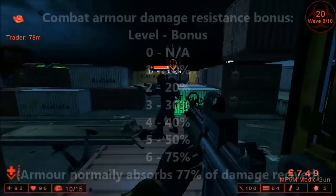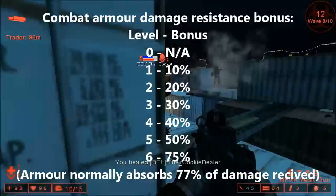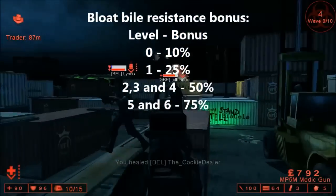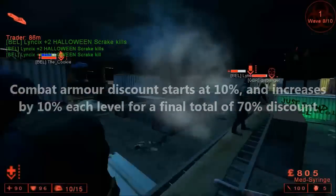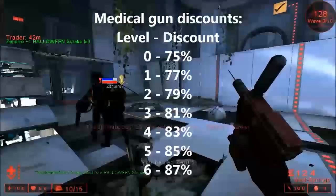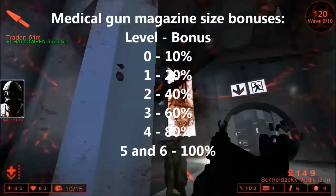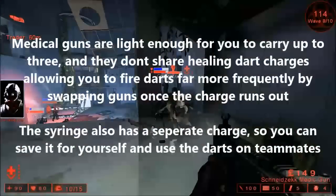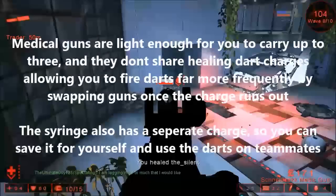A Medic gains significant bonuses towards combat armour, to the point where if you're wearing a vest, clots and crawlers won't even reach your health when attacking you, and you'll even be able to withstand a beating from a Scrake or Flesh Pound where other classes would suffer. Your medical syringe and the darts in your medical guns do not share the same charge, further improving your healing capacity, as your medical guns are light enough that you can carry up to three of them. With three guns and two darts per teammate, you'll be able to heal yourself and three teammates to near full health.